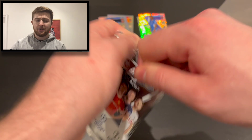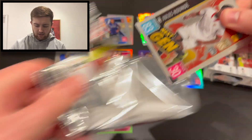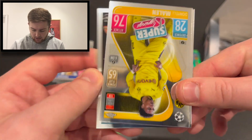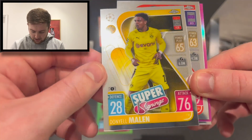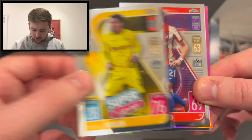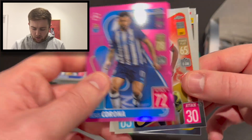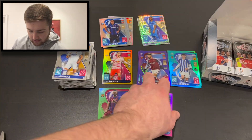Four packs left. We've got Jules Koundé next gen for Sevilla, super signing Donyell Malen for Borussia Dortmund, Yannick Carrasco for Atlético Madrid, and a Corona pink numbered to 199. Lovely stuff.